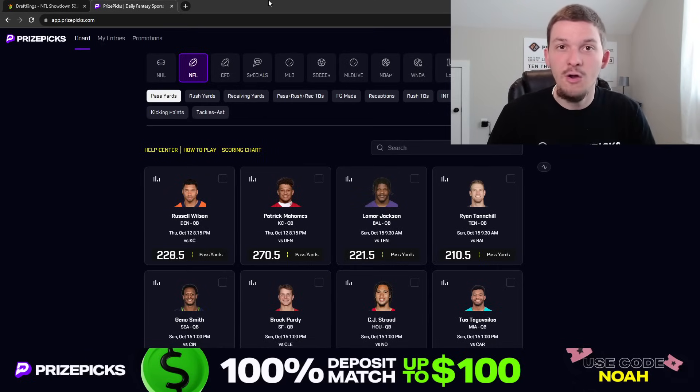PrizePicks is the sponsor of this video. For those unaware, they are a DFS site more focused on player props — you're taking more or less on a player's projection. It's very easy to use. On PrizePicks, you can make multi-sport entries, up to six-pick entries, and win up to 25x your money. With NBA season coming around the corner and NHL, NFL, college football, MLB all going on at once, there's just so many sports you can get action in. You can make a five-pick entry with plays from five different sports. If you're not signed up for PrizePicks yet, get signed up — use promo code NOAH when you sign up.